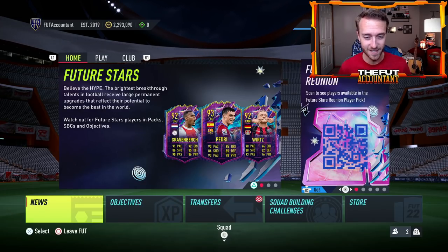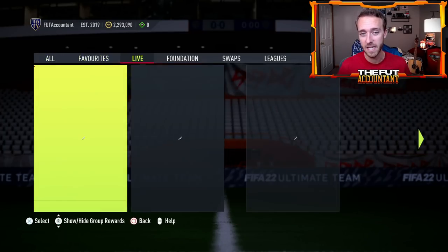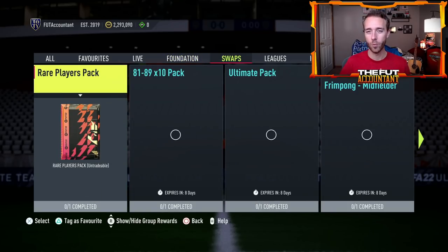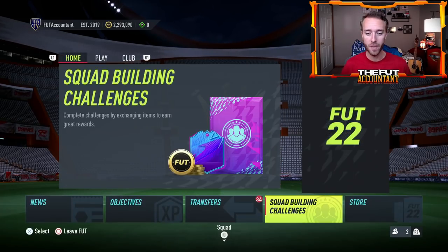Yes, we have new packs added into the code talking about icon swaps — what we think will be the icon swap pack rewards. A lot of packs that give out prime icons, prime icon moments. There's like a 92 plus mid or prime pack, a 91 plus, a 92 plus prime or icon moments pack. There's some big packs that are looking like they're going to be coming out as a part of icon swaps too. So I want to talk about all that.